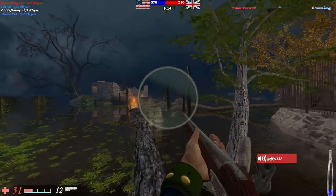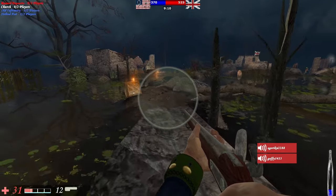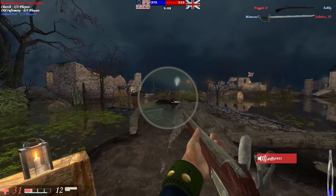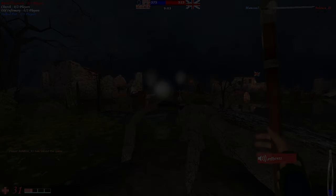Development for Battlegrounds 3 began in 2013 as the Source 2013 engine was released. The development lasted about 6 years, with a silent beta release in November 2017, and an early access release to Steam on June 30th, 2019.